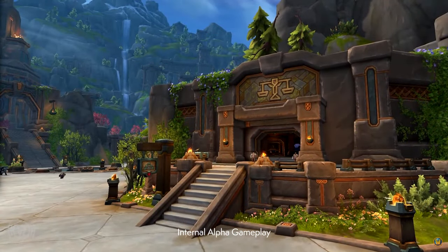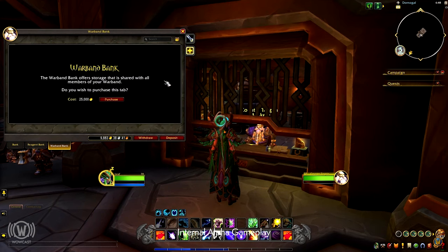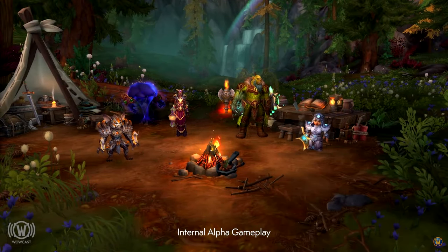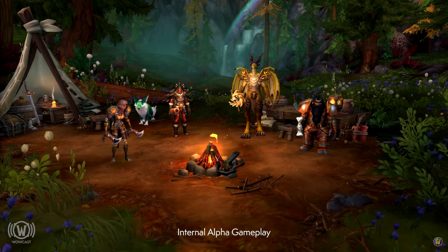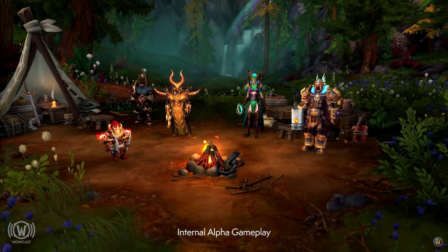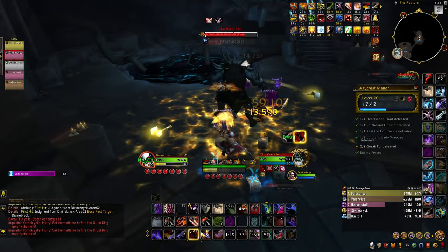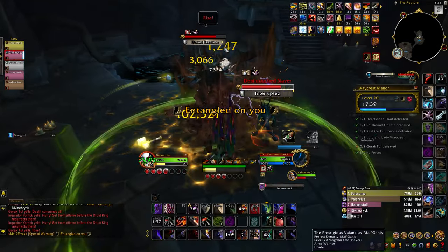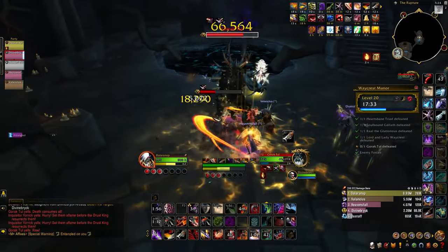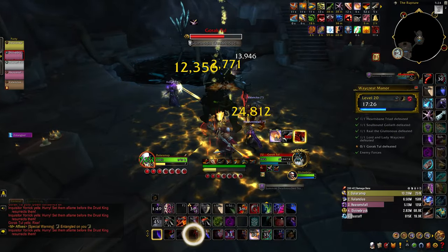We also got a bit more info regarding the account-wide everything form of Warbands, another feature coming out in the War Within which is going to help bind all our characters closer together. From the achievements window we also see that new account-wide completion is going to be enabled, where you can start a portion of an achievement on one character and then finish it out on another, which is a big quality of life boost. Things like flight points are going to be shared across all of your characters. Currency can now be transferred easily across any of your alts with the click of a button. Warbands will also get access to a war-bound bank where all of your characters' gold, currencies, and items can be shared across the entire account.